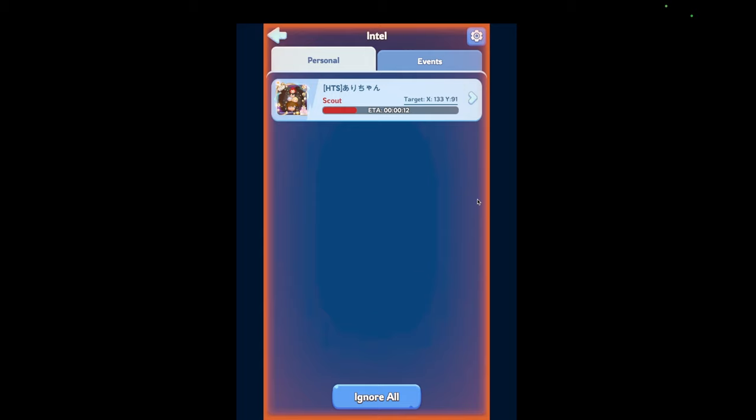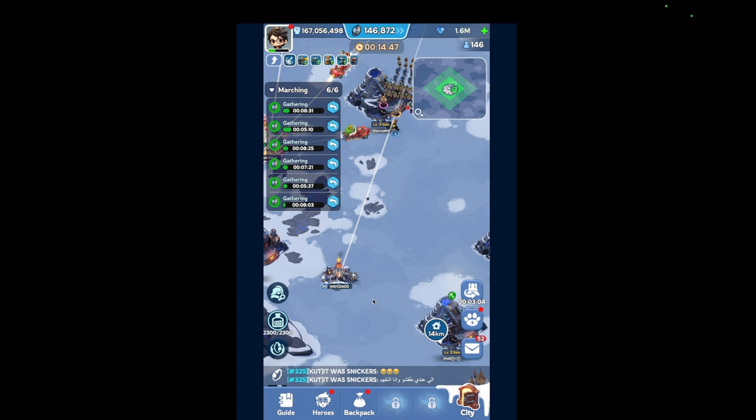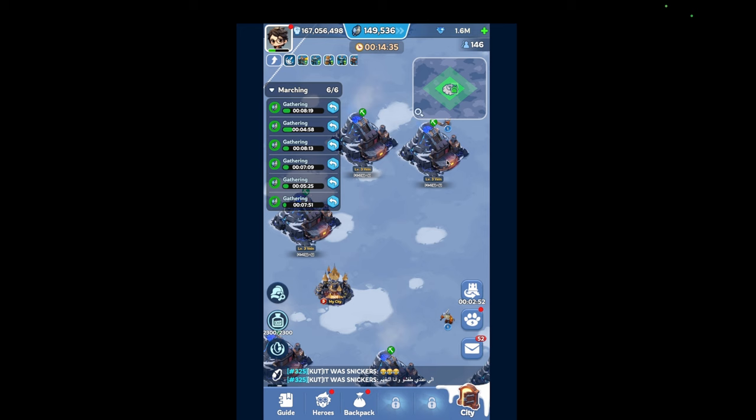If he really wants to fight, I can fight him, but he's probably going to lose a lot. My strongest march is here. Another vein gathering will show up around the 10-minute mark. Next time I'm going to try to do mine armor — I think a 66% damage increase is insane. A lot of people are going to do that while fighting for the center.